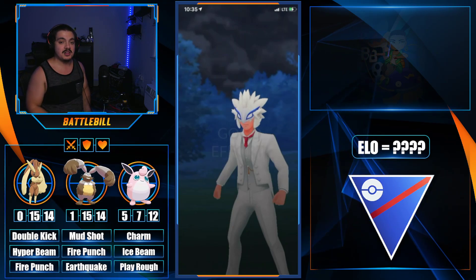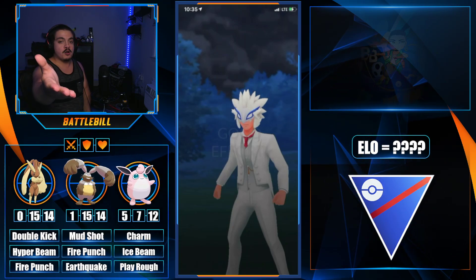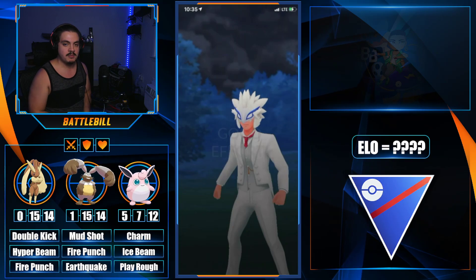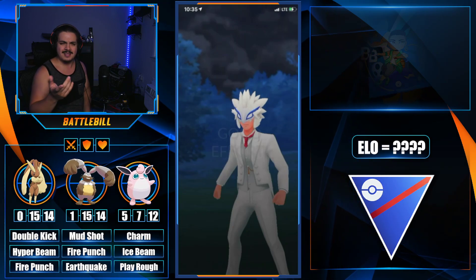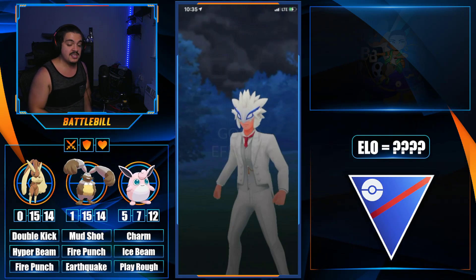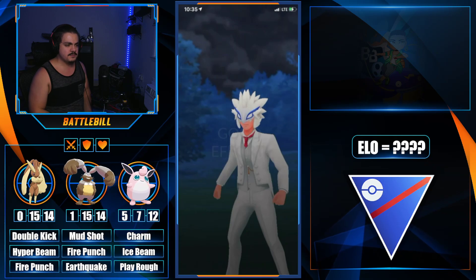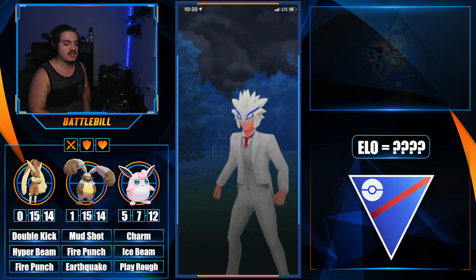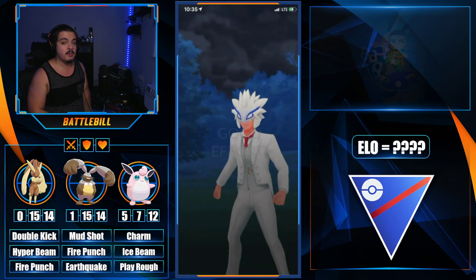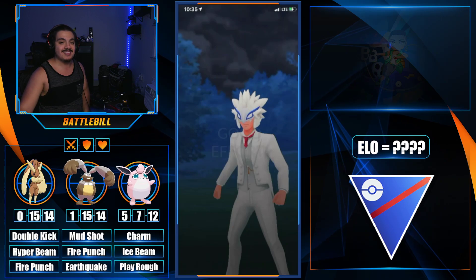We end up losing the final two matches but had a solid collection of battles overall — that's the triple bunny theme team trying to land Lopunny Hyper Beam. Lopunny is not going to be a mainstay in open Great League battles, but you can definitely have a lot of fun now that it has Double Kick as a fast move. Before that, it was completely useless. Thanks for watching and see you in the next video.